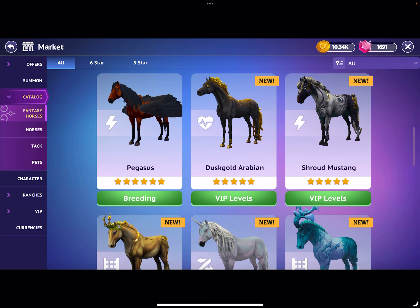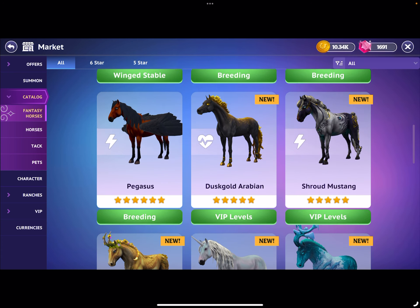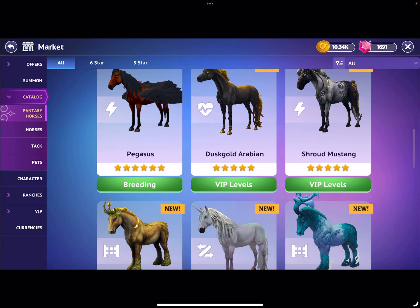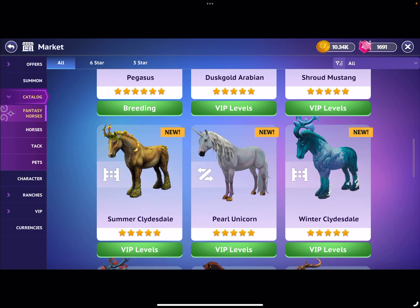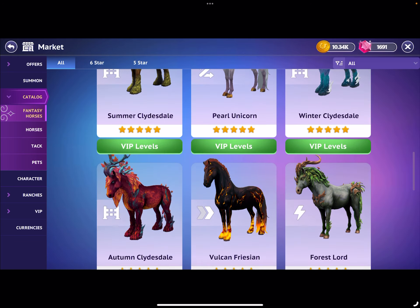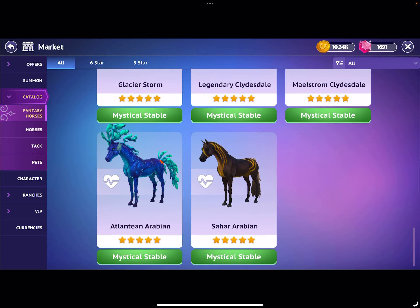There are also VIP-level unicorns and just a regular Pegasus you can get through breeding as well. Those are all through breeding. At first when they added that update I was a bit unsure, since it costs more than just buying a horse, but they've added some exclusive things you can only get through breeding. Because of the VIP levels there's a whole bunch of new horses — the Rubian, some new mustangs, a summer Clydesdale, and unicorns.